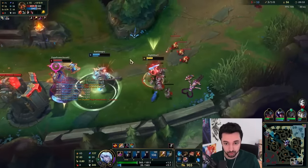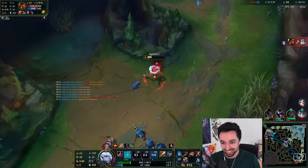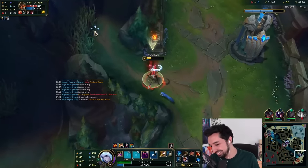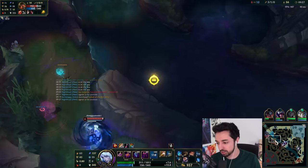We don't have enough juice. We got — hey, you're gonna die. Pretty good ganking tools, you could say. Multiple ways to slow, fear, damage.